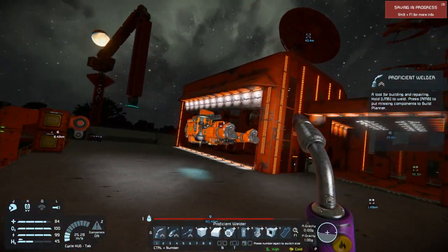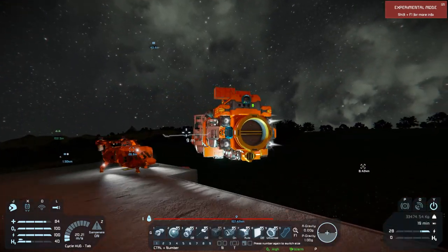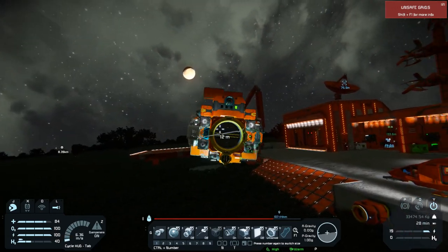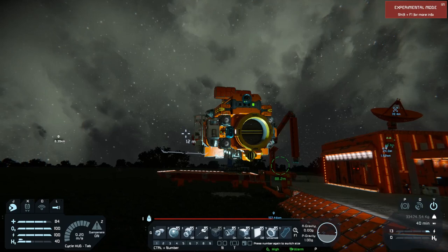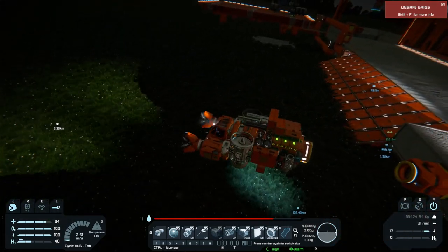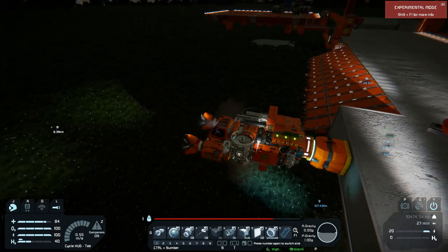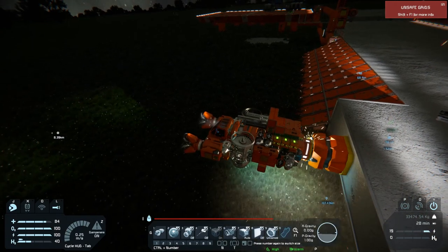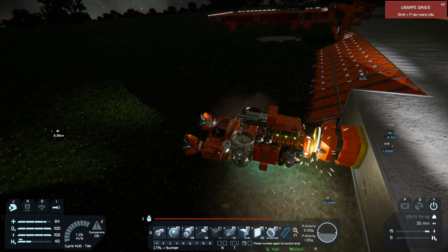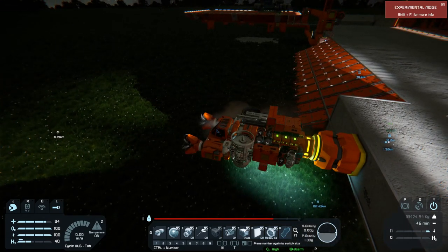Now we go back in our ship, fly over to that connector, and hopefully we have enough thrusters for all directions. If you didn't have thrusters in one direction you'd just keep going that way. The little sparks are fine — connectors can take a little bit of damage — but if you hit too hard and they turn black they are broken. They get magnetized once in space.